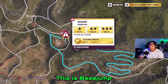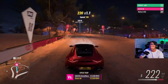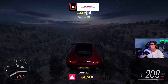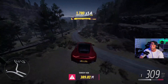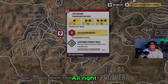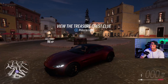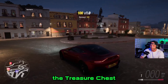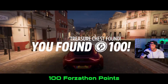Base jump — this is base jump. Treasure jump completed. The treasure is over here, just up around about — the treasure chest. 100 Porscheathon points.